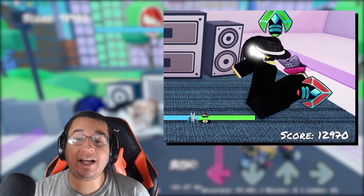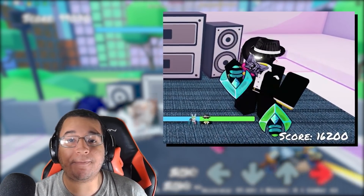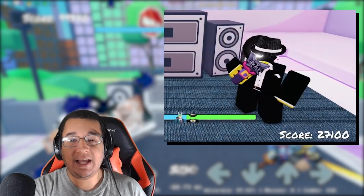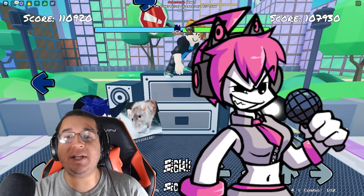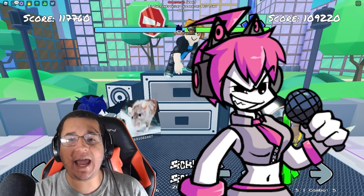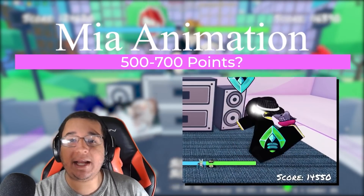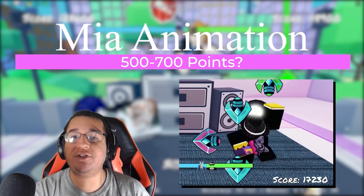The newest animation on the right side, we can see Javacoda doing another new animation that we haven't seen yet before. He's going pretty crazy on this one — he doesn't have any smooth movements, he just moves from one side to the other wicked quickly, which is pretty insane. This is actually going to be the Mia animation from the B3 updated mod that came out a couple of months ago. This is going to be a little bit more of a simpler animation, so I'm guessing it would be between 500 to 700 points.